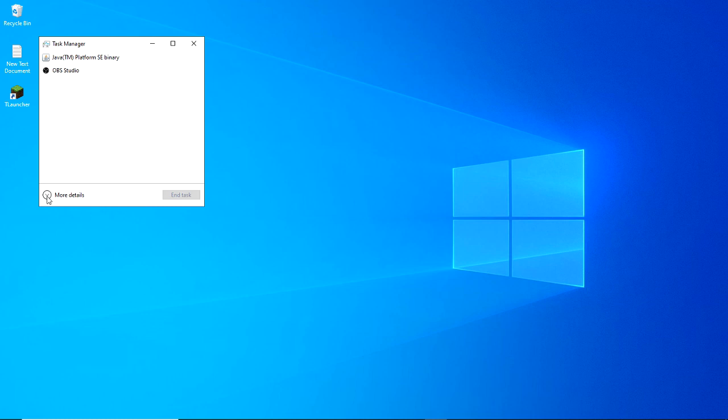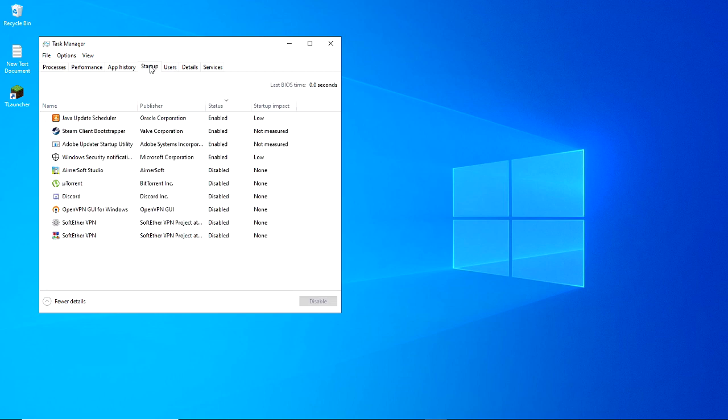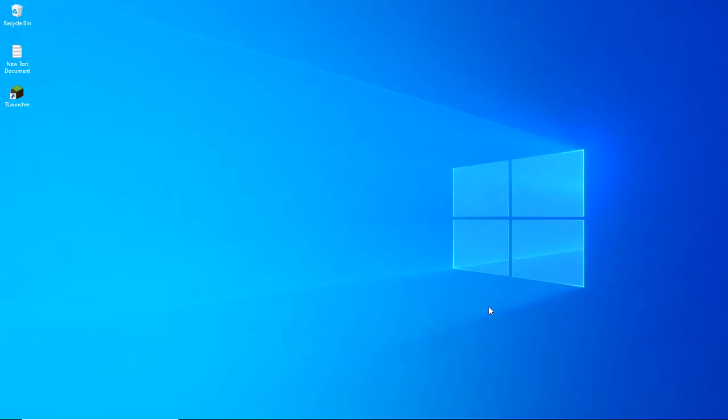If your Task Manager looks minimal, click the 'More Details' button. Go to the Startup section and disable only the apps you don't use — ignore programs installed by Windows. For example, I don't use Java Update Scheduler so I can disable it, as well as Steam. I'll leave Microsoft programs enabled. Close Task Manager and it's done.